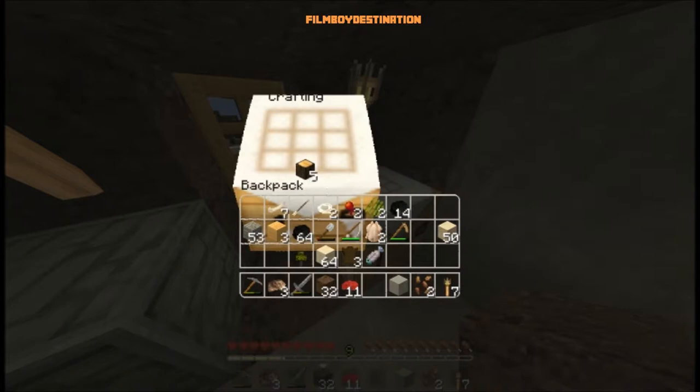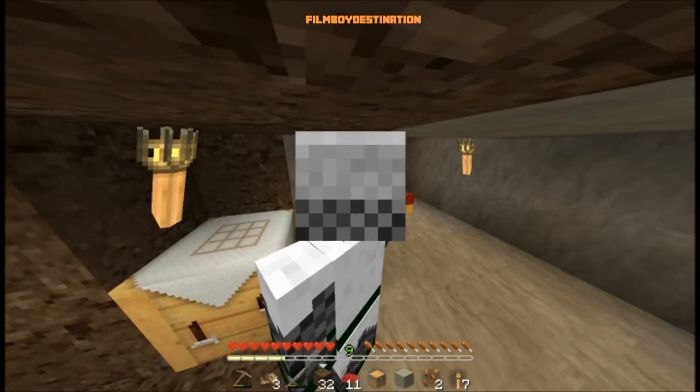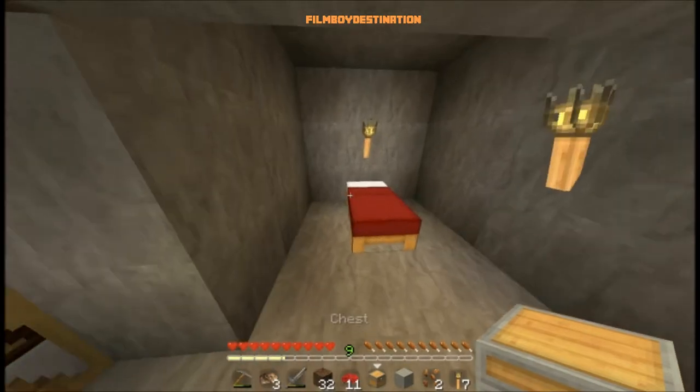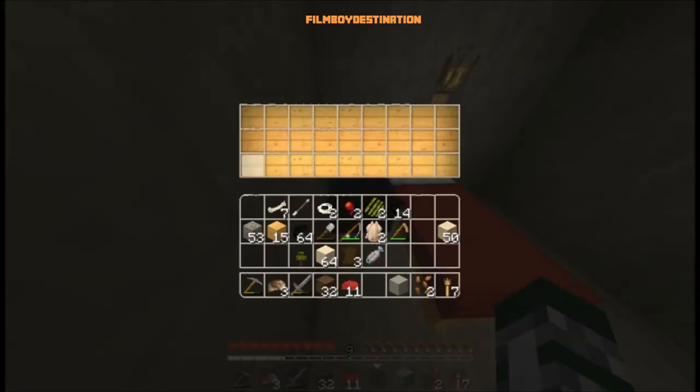So let's see — I need this wood, I gotta make a chest. Ooh, that looks like a weird chest. I gotta expand here. That's a cool chest.